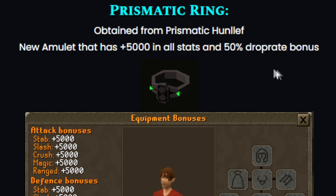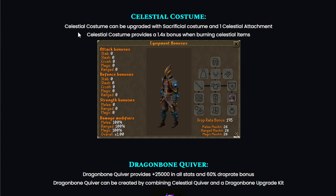We also got the celestial costume, which can be upgraded with a sacrificial costume and one celestial attachment. It also provides a 1.4x bonus when burning celestial items.